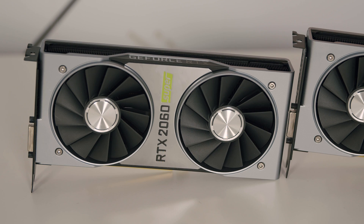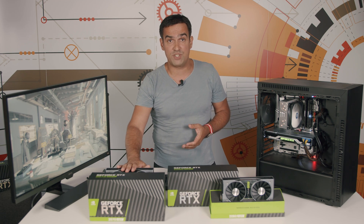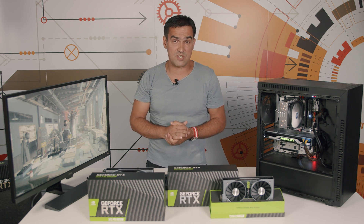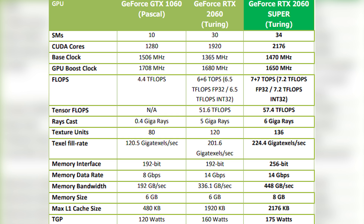The GeForce RTX 2060 Super wants to be the go-to solution for customers looking to upgrade an older gen card to enjoy new Nvidia technology like ray tracing without spending a big sum of money. It promises up to 22% performance gains with an average of 15% compared to the RTX 2060 in 1440p gaming, and Nvidia says the new GPU is only 1% slower than the RTX 2070. Compared to the RTX 2060, we see a 2GB memory increase — from 6GB to 8GB — with a 256-bit bus instead of 192-bit, and TDP rises to 175 watts from 160.